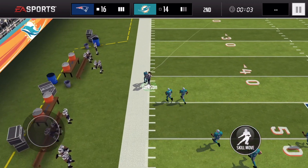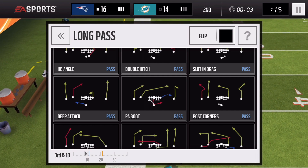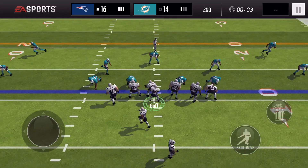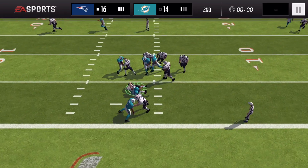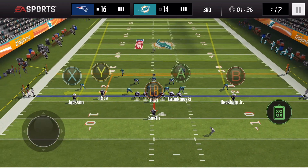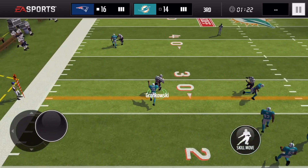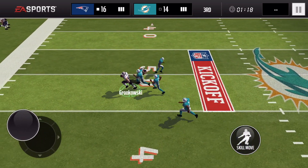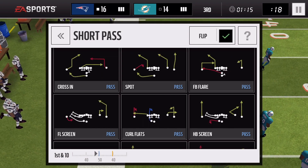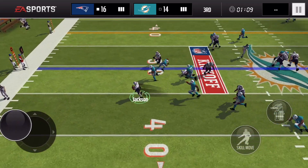Even though Goff has 100 throw power and 98 short, mid, and deep accuracy, his stats don't really translate gameplay-wise — his accuracy isn't as good as his numbers suggest. We give up another sack to end the first half. Next play, Gronk picks up the first down, makes a man miss, but gets brought down at the 50 yard line. Amazing plays from Gronk. We try the screen with Deshaun Jackson — he jukes one guy but gets tackled for minimal gain.